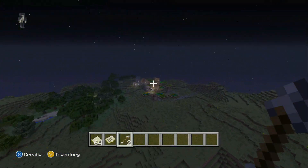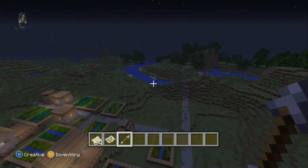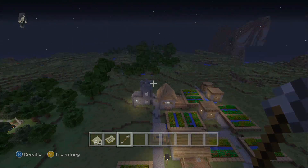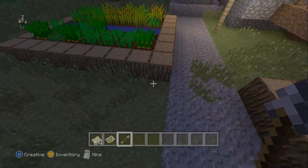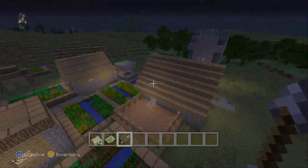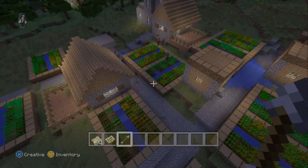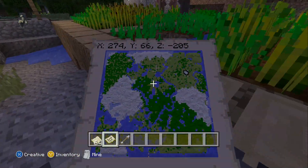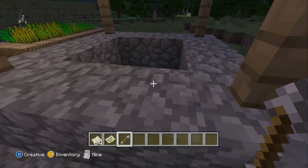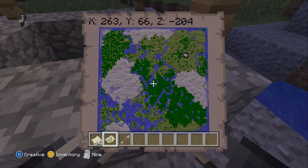For this village right here, you'll spawn in an open area followed by a little jungle with a lava pit. In this one there are potatoes, carrots, and wheat — a lot of crops. So if you're playing on hard mode, I suggest getting to this village. The location is X 263, Y 66, Z minus 204. And as you can see, there are some villagers.